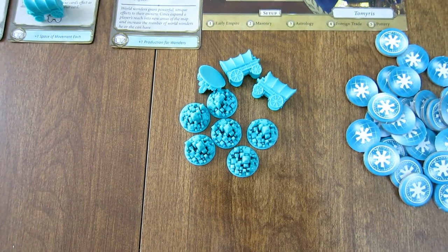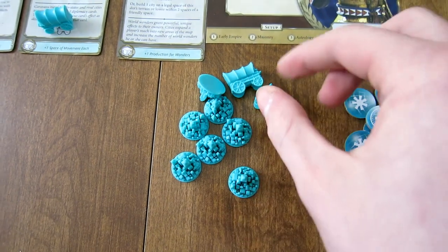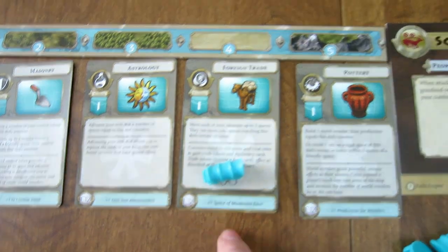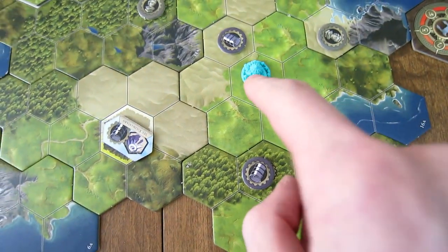These are your plastic pieces. You'll have seven additional cities and two additional caravans. You start with one caravan on your economy card and your main capital city starts on the board.